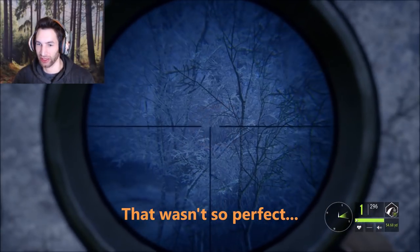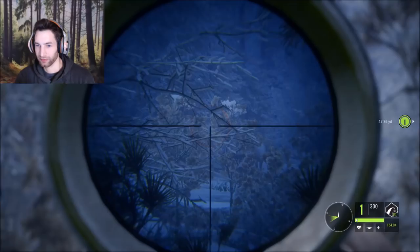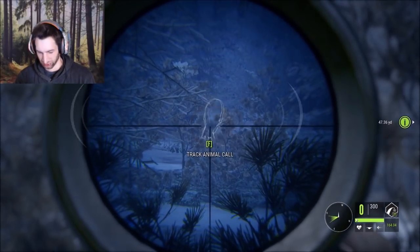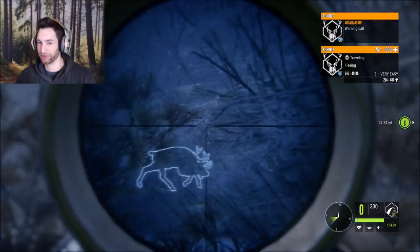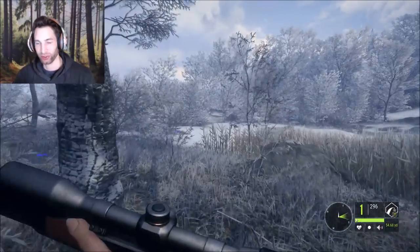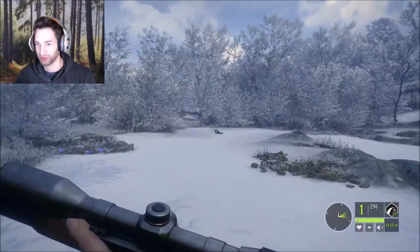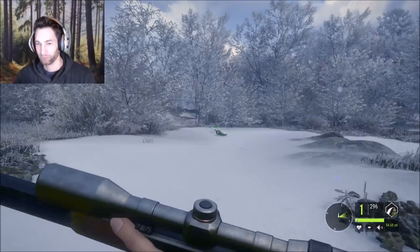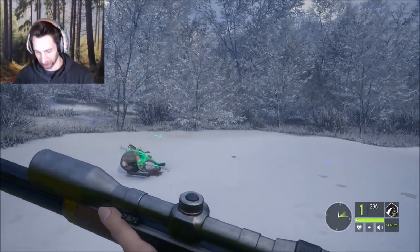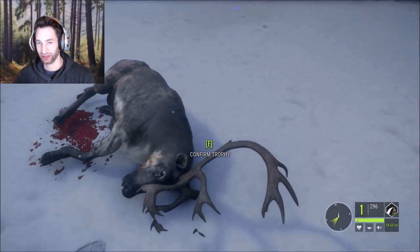I believe this is the one we had hit from before, so we need to finish that one off as well. There he is — let's take the shot. Solid hit on him for sure. We got 75% but I don't know if that's going to bring him down. I think we might be looking pretty good for a gold bull reindeer. If we did hit it again, that's a monster — definitely gold potential. Look at the rack on that thing.